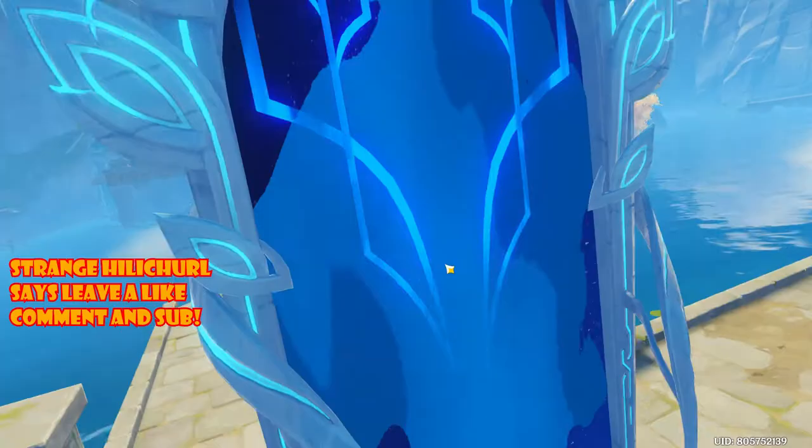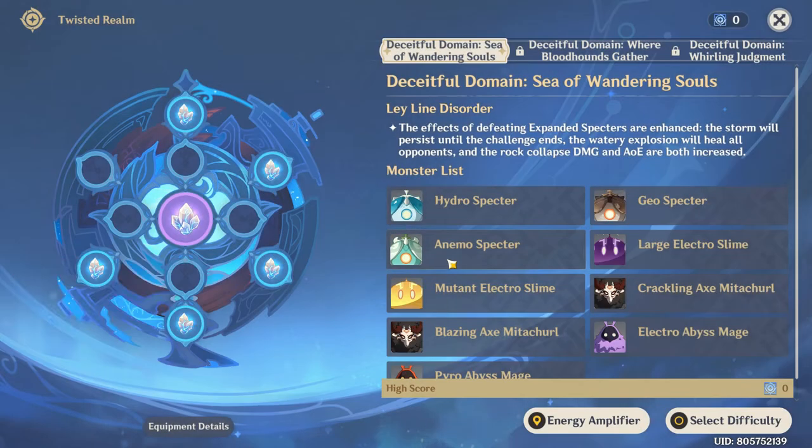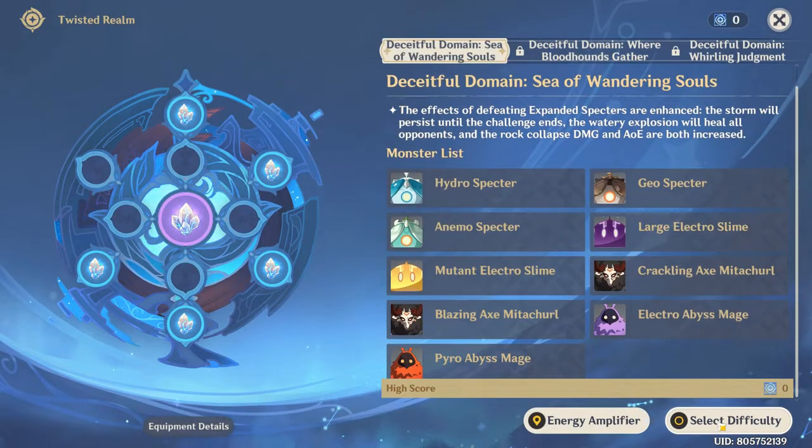The next step is to go to the domain where we will select our debuffs. As per usual, always look at the monster lineup before selecting debuffs. I can already tell there will be monsters from a lot of different elements in this challenge, so I'll be using a very universal team such as the Raiden National team.